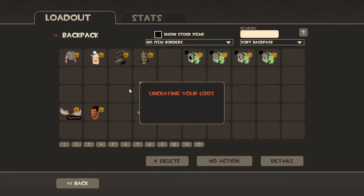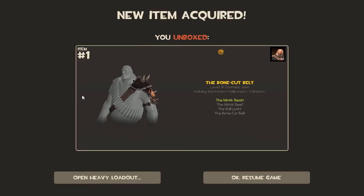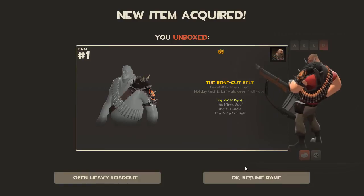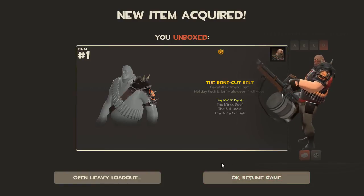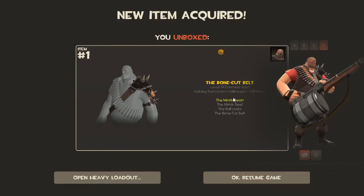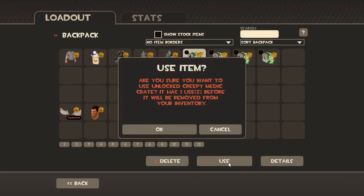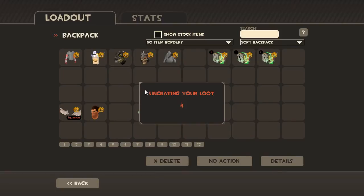Heavy — let's see. I haven't looked up exactly what items are in each one, so every item is a bit of a surprise. Bone Cut Belt — that looks pretty cool. It's a shoulder piece. The Minsk Beast — I'm not sure what set that belongs to.